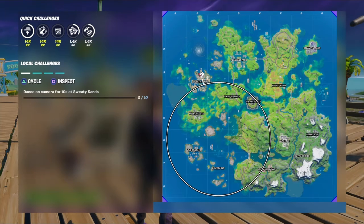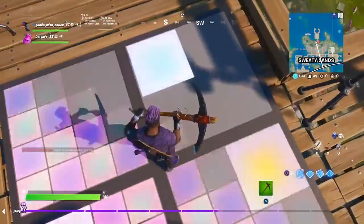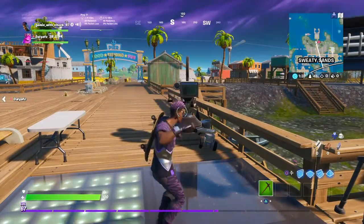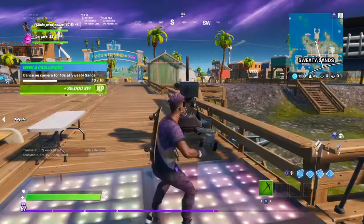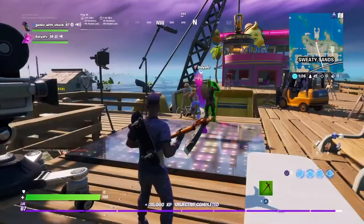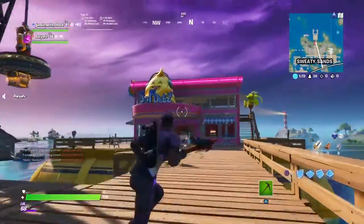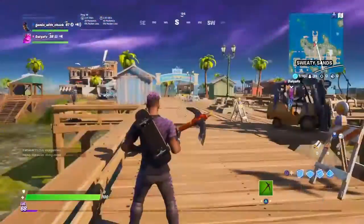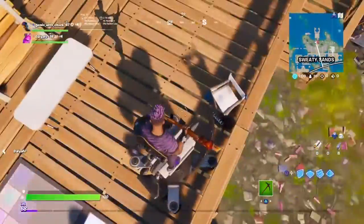After making a full clip, I looked at the actual challenge and realized it says dance on the camera. Here's the camera right here. We were on it for about a minute just trying to dance. Just wait there until the counter goes all the way up to ten — there we go! It's right here next to the Softies ice cream restaurant, just off the pier. There used to be a big canopy here but we removed it — me and Dave.